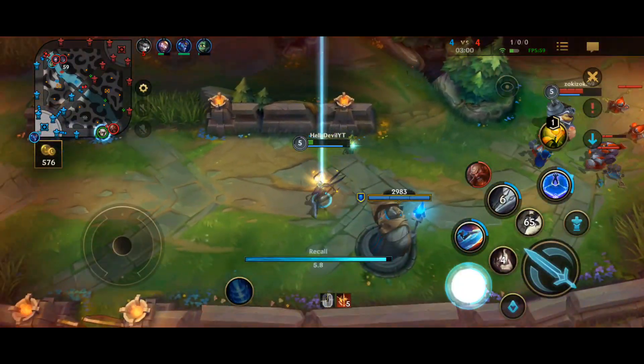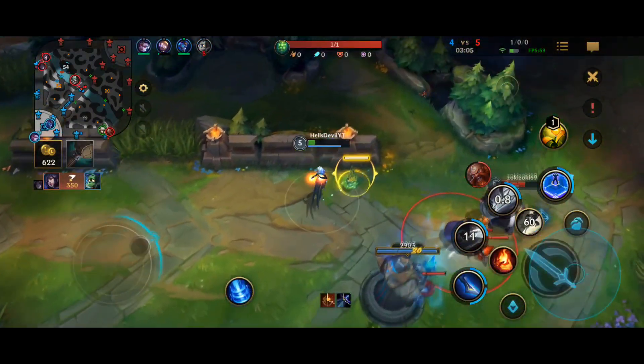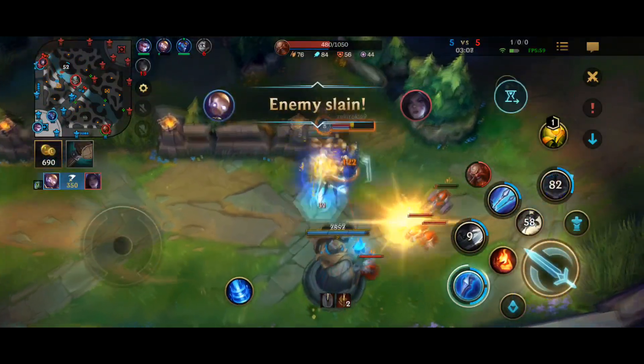You can basically engage the enemy, deal damage and get a shield, then go out. Then you wait for 10 seconds to get your shield up again and you engage again.